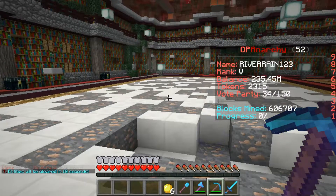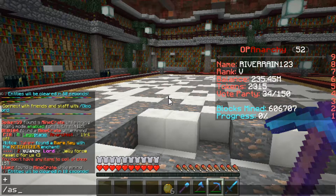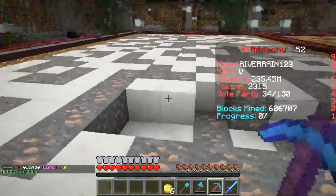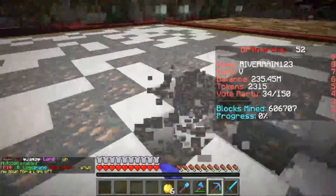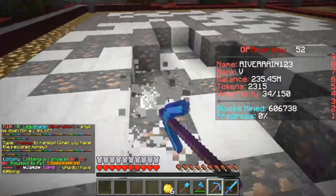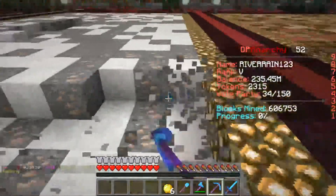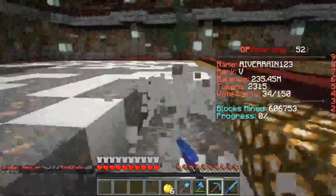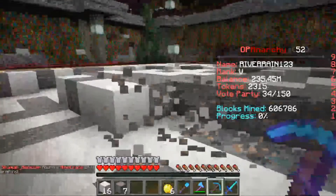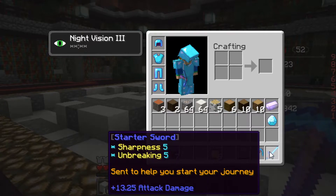If you're wondering how to sell, there are two ways. You can type /sell, or you can type /as for auto sell — that's the short form. Auto sell is free for everyone. Now watch: as I mine, my inventory isn't filling up because it's automatically selling everything. I definitely recommend using /as over manual /sell — it's so much simpler.